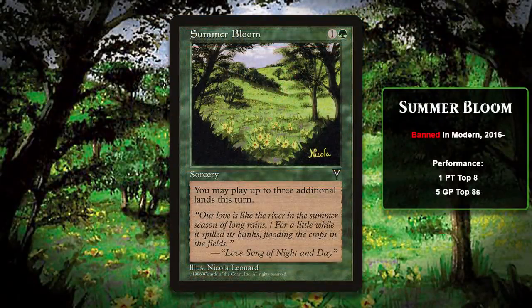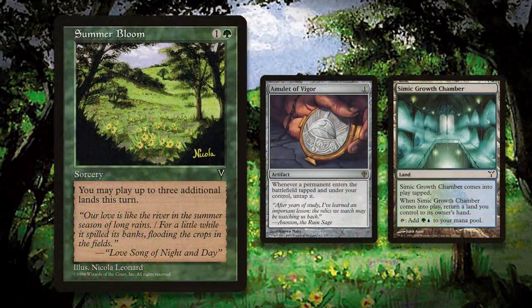The other card banned out of Modern in January of 2016 was Summer Bloom. Like Splinter Twin, Summer Bloom enabled a powerful combo in Modern. In the case of the Bloom, it was used in Amulet Titan decks. These decks sought to use Amulet of Vigor with the Ravnica Bounce Lands. Their plan was to play the Amulet and then play a Bounce Land. It would enter the battlefield untapped, and when its bounce trigger was on the stack, you could tap it for mana. This means that these lands each give you two mana a turn. You can see why it would be scary to add Summer Bloom to the mix, because it would let you do this four times in a turn, netting a total of six mana, because you have to subtract the two you paid for Summer Bloom. That huge mana could then be used to cast a Primeval Titan, who would continue to allow you to amass more and more mana.